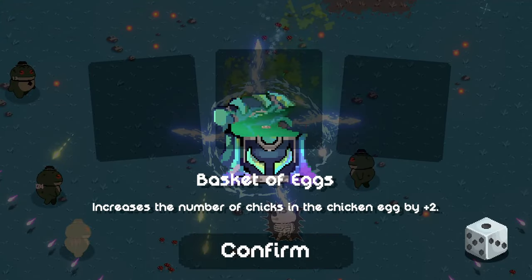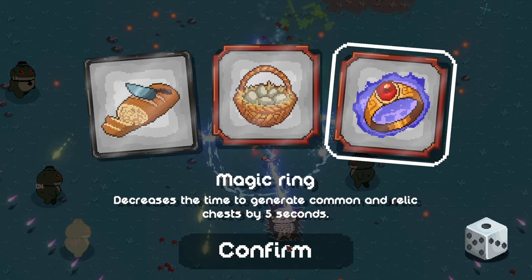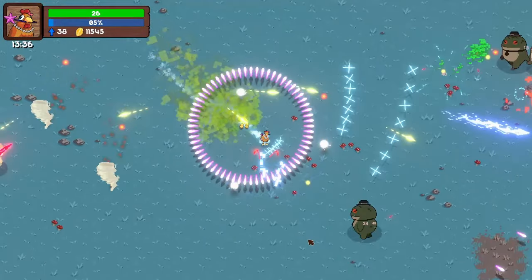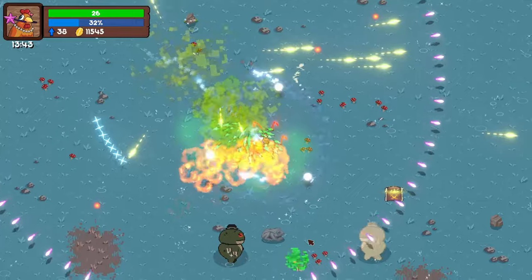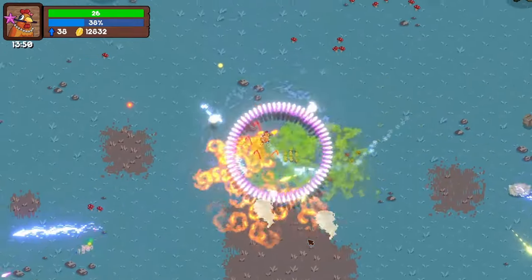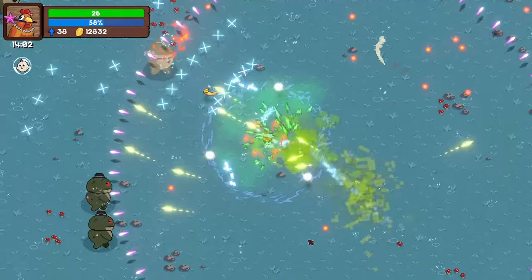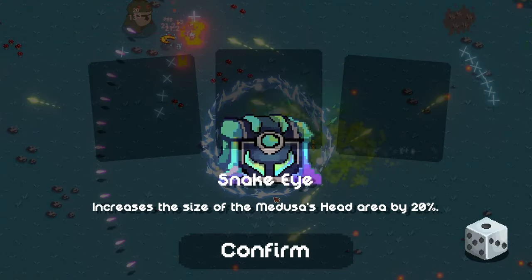A relic chest — basket of eggs, increase the number of chicks in the chicken egg by plus two, or magic ring which increases the time to generate a common relic. We are a chick magnet technically, which is a weird thing to say. Let's do pirate treasure — a bit of gold in the chest basically. On the previous update — the one I played on stream — they changed visuals as you level them up. They have changed the way the relic chest looked, they didn't look anything like that at all.